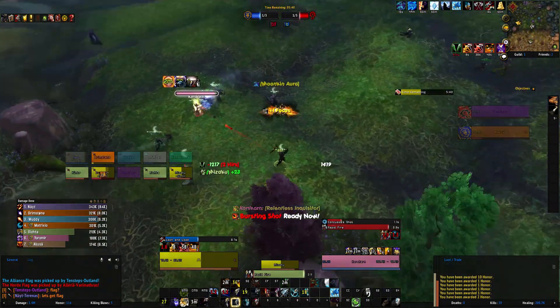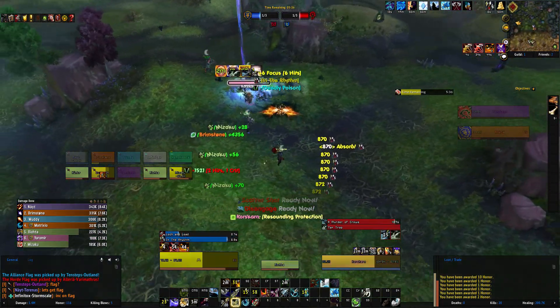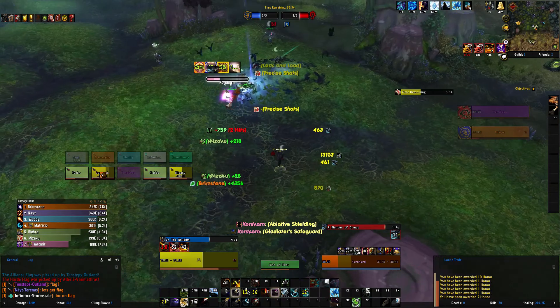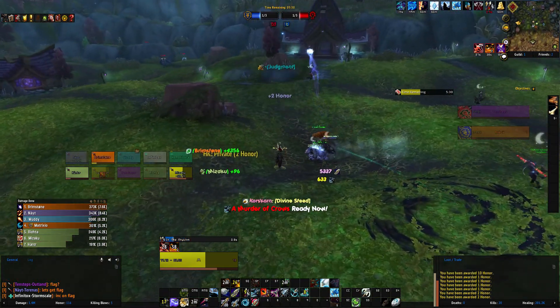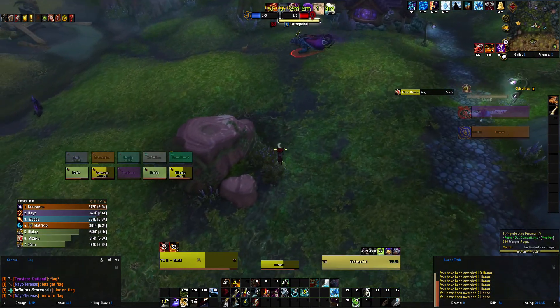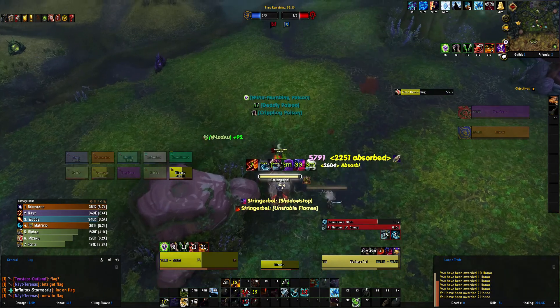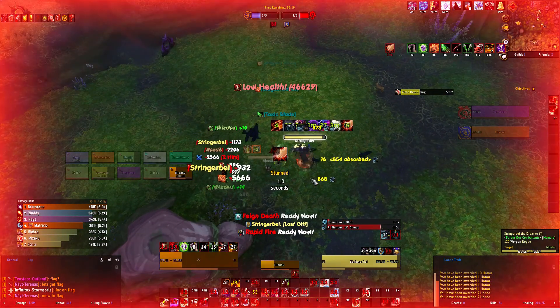I'm gonna slow you down because I don't like you, Mr. Paladin - go away. This Concussive Shot is a good safe go-to. He doesn't like me - he wants me to die. Don't kill me. Let's see if we can get this rogue, just to be annoying. Oops - maybe I shouldn't be that annoying.